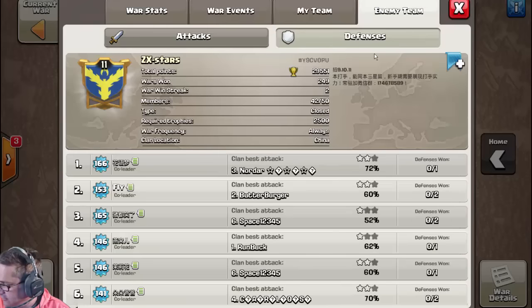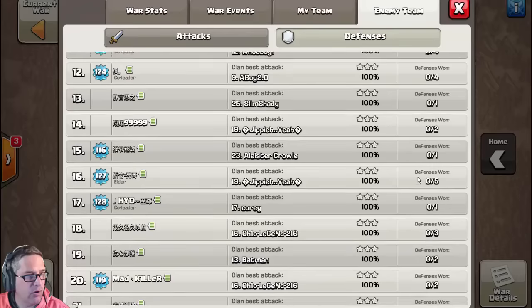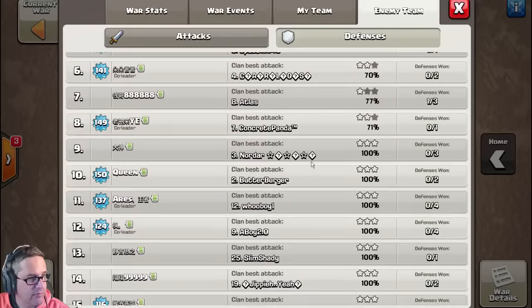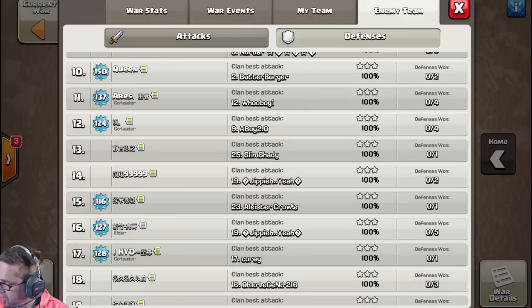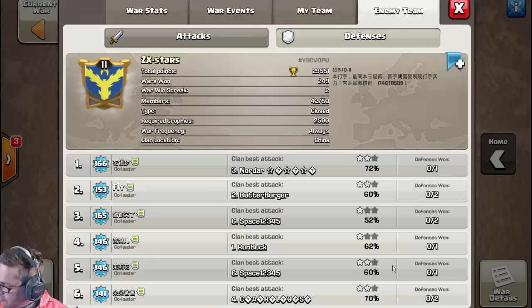Let's look at the war details and check the fresh hits. Slim Shady on 13 was the first we looked at — that was a fresh hit, so bonus points to Slim. Yep's attack on base 16 was the fifth hit — we really struggled on that base. So he gets bonus points for finally getting it down; our student of the game probably studied all the replays. Alistar Crawl's attack was also a fresh hit, very nice. And the bonus round — Space — also a fresh hit. He wasn't as brave as he was resilient. His new title: 'Resilient.' Nice job.